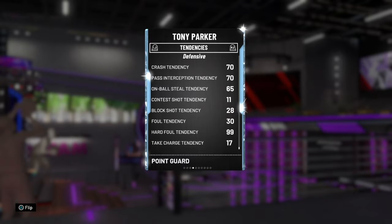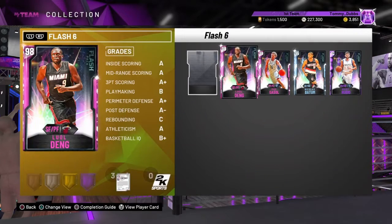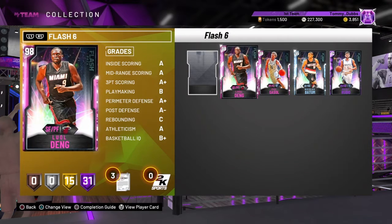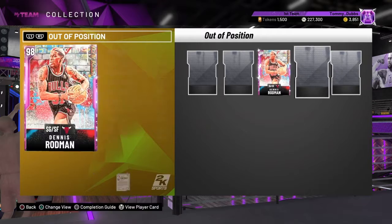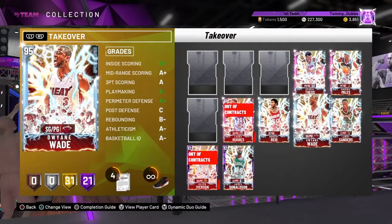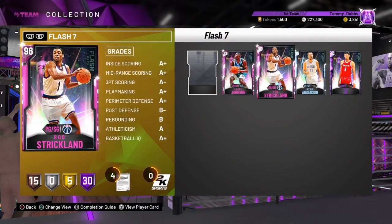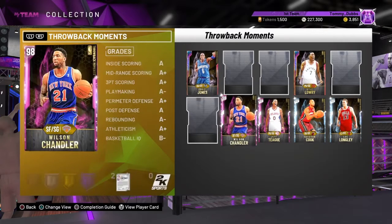Now it's really just down to who has the better releases, better tendencies, and the best animations. We did pick up a Luol Deng Pink Diamond from the Flash 6 set to beef up our Miami Heat frontcourt. We sold our Spud Webb because we picked up the moments Pink Diamond Trae Young — there were two versions, one for 50k and one for 24k; we got the 24k one.